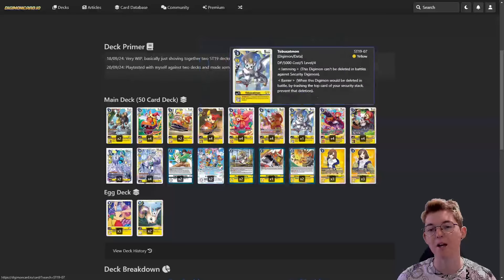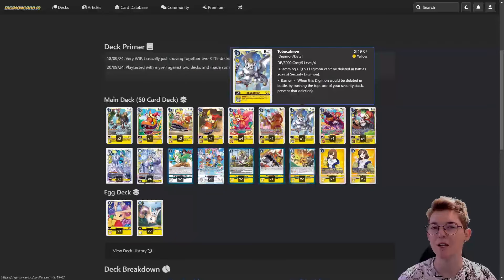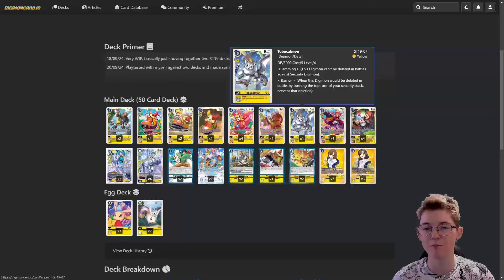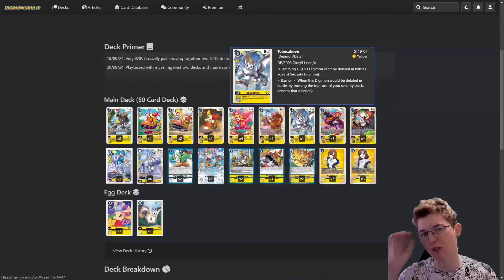Next we have jamming Bukatmon. As I mentioned, I don't really think jamming is super necessary for this deck because all these inherited effects almost give it jamming anyway - they debuff your opponent's Digimon enough that most of the time you'll win anyway. But it is nice to have a Digimon with just jamming, and you can hard play it or evolve to it for two. It does have the barrier inherited effect. I don't really like barrier - sometimes it's a little risky to trash your first security to save a Digimon unless you really want it to stay there. Most of the time it's not as useful as the other cards in the deck.